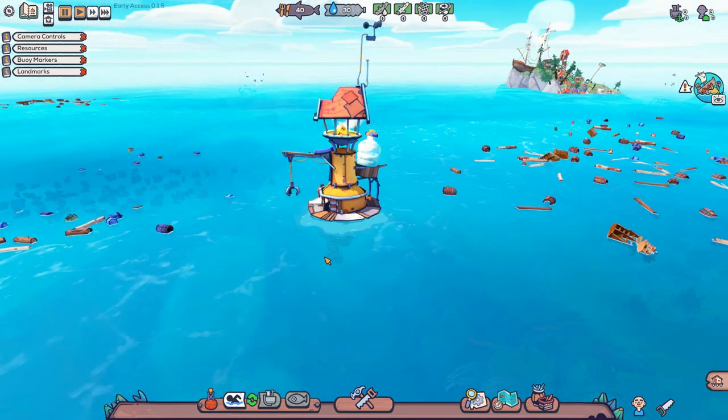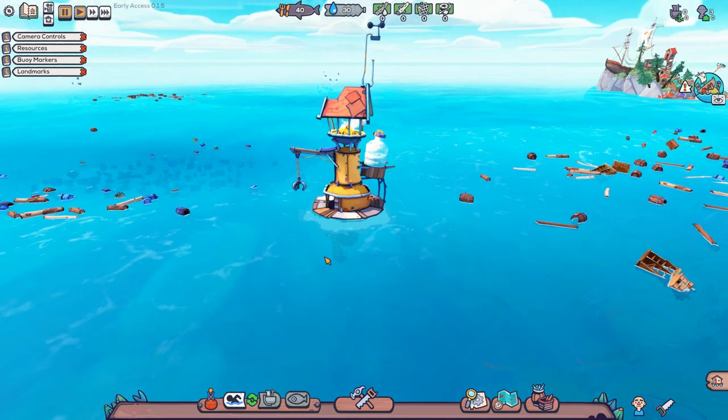Today's indie game is Flotsam, a strategic real-time strategy colony builder on the water. We've had a water colony builder before, but it was more city builder than colony - that was Buoyancy.